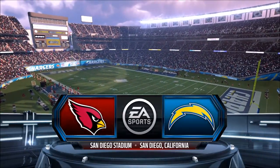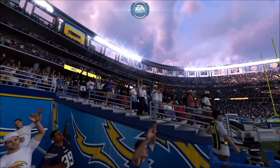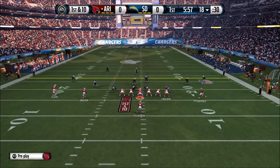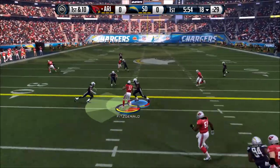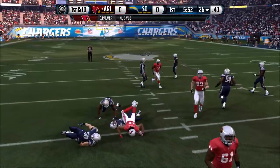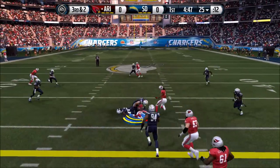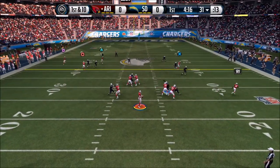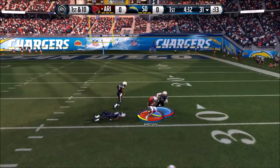What's up guys, just bringing you some Madden gameplay - I got the Cardinals going up against the Chargers. This is my first drive of the game. I always look for Larry Fitzgerald when I use the Cardinals. John Brown is super quick too, he's got a speed of 95 in the game, so that's why I toss it up to him right here and he catches it.